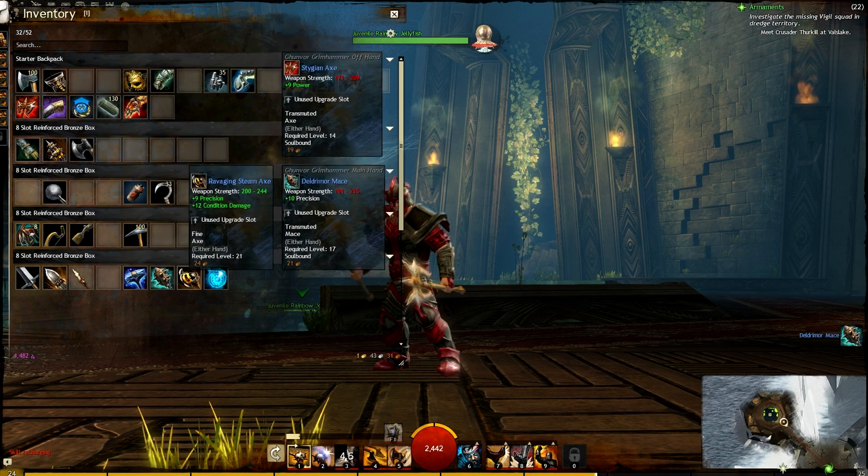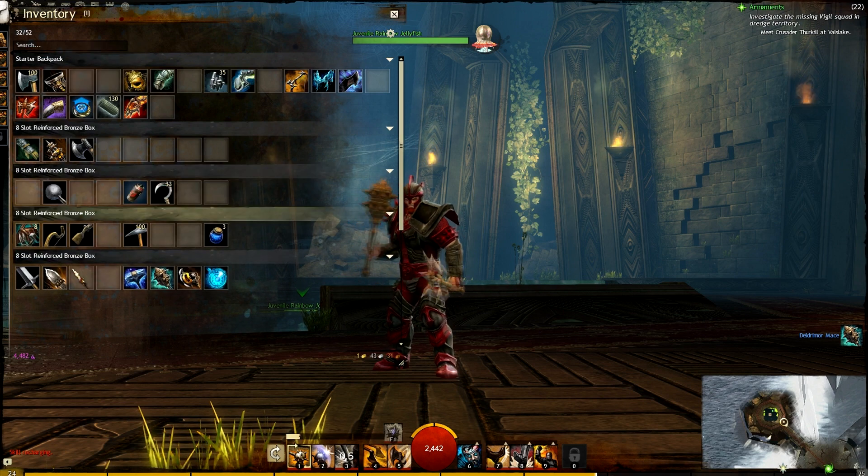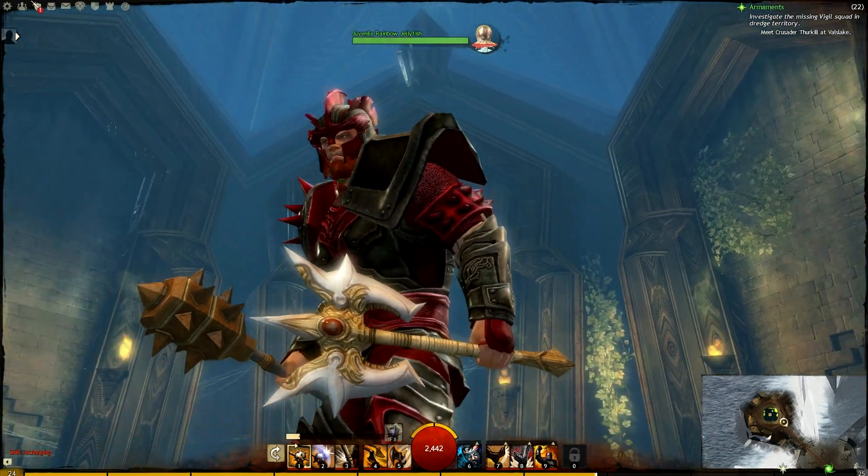I have an axe already made — this is the Stygian Axe, the one-handed axe skin. You can see that looks pretty awesome as well.